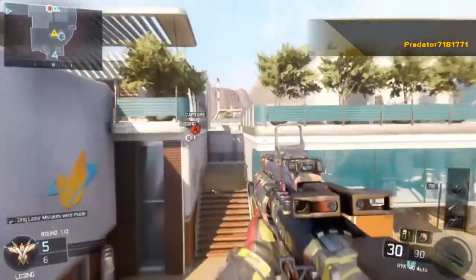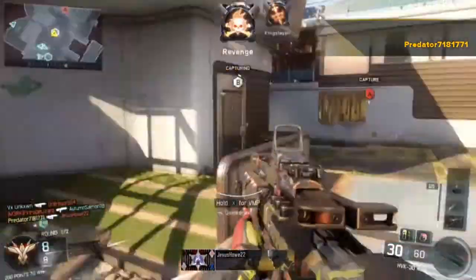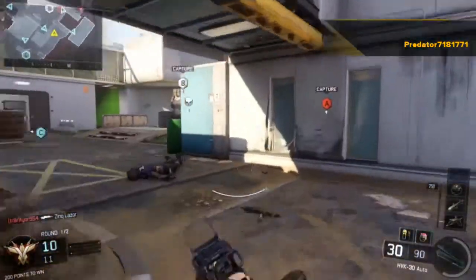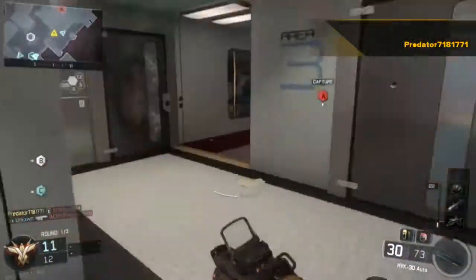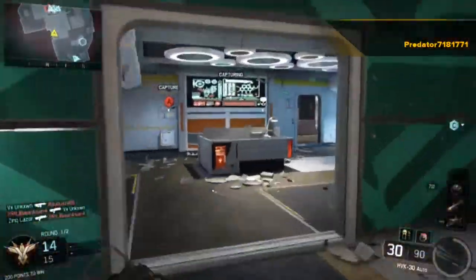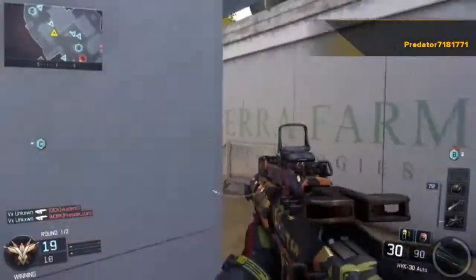Okay, number four: the HVK-30. Now I do like this gun — it's accurate, it's pretty fast, and it's not as bad as the ICR. But there are some flaws, mainly damage. If you're going up against someone at an equal distance, you need a few attachments on it just to kill them in a short amount of time. Without those attachments, you'll be waiting for five or six bullets to hit that target, and then maybe they'll die, or you'll just get an assist, or you'll be dead yourself.